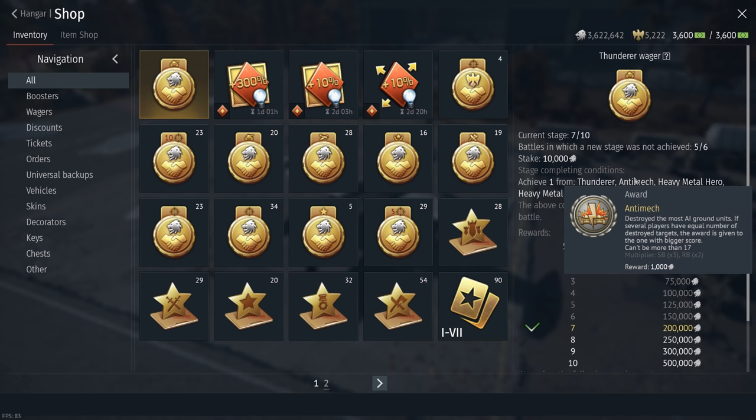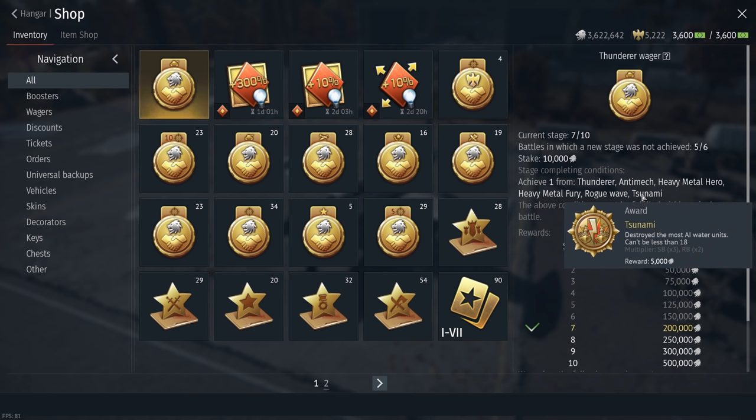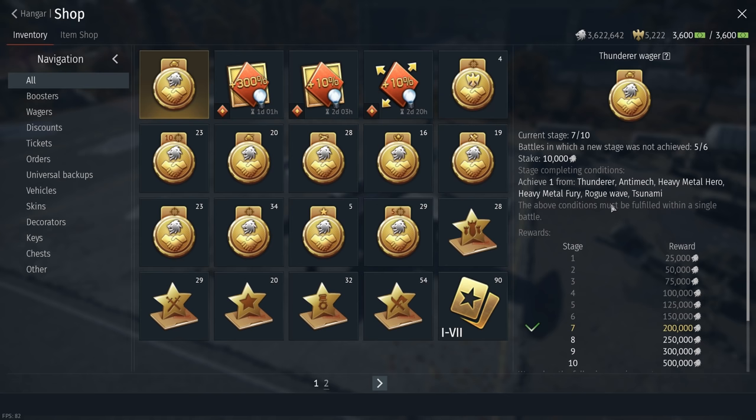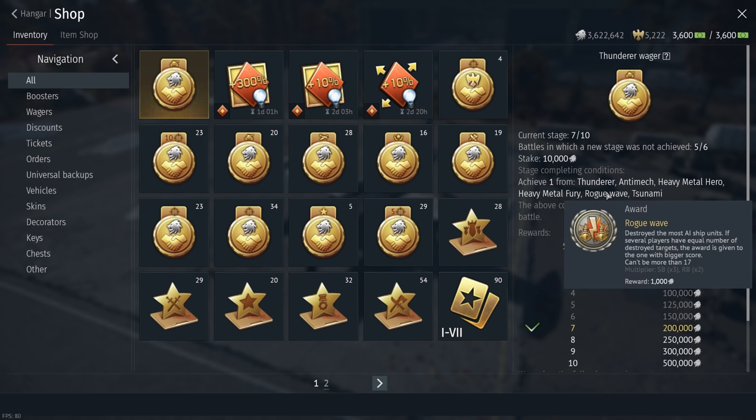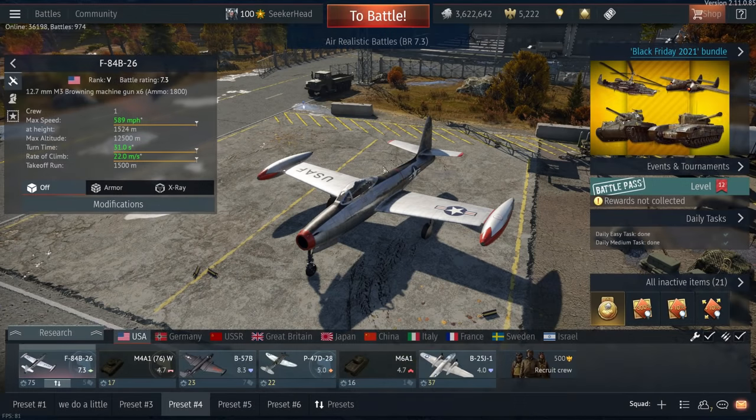There are various different ways you can complete the wager. Hover your mouse over the things I'm hovering over on screen to learn more. But I recommend doing Thunderer, Anti-Mech, Tsunami, or Rogue Wave — these are just the easiest and can be completed really fast with zero reliance on your teammates or winning a match.